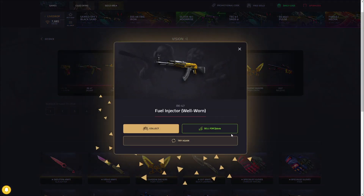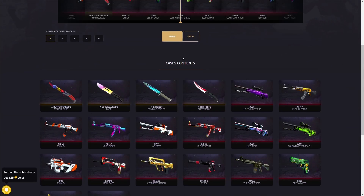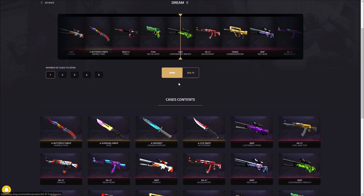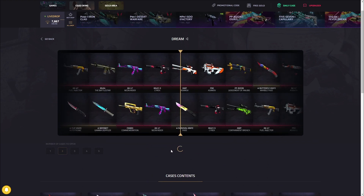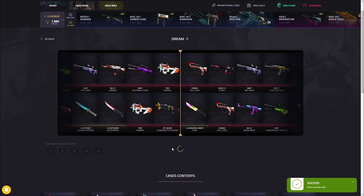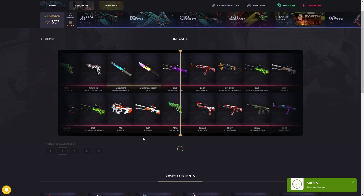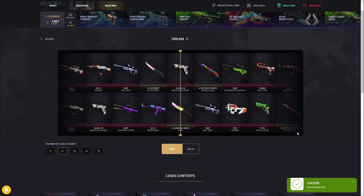The next case is the Dream Case, definitely one of my personal favorites at $25. There are some crazy items — I've pulled a Flip Knife Autotronic, Gamma Doppler, Neon Rider, Asiimov, Lightning Strike, Fuel Injector, and Containment Breach. The only things I haven't pulled yet are the Butterfly Knife and the Survival Knife. Opening two at a time here — $50 for two. We got a Containment Breach and a Neon Rider in good wear — $61, definitely over 10x profit. A Demon Rider and Neon Rider again — $70, we're $30 in profit. Battle-scarred could be okay but that's $69 again — profit on all three rolls.